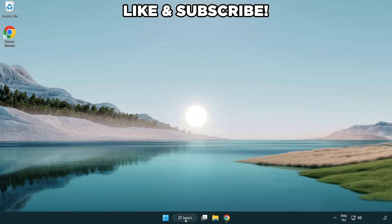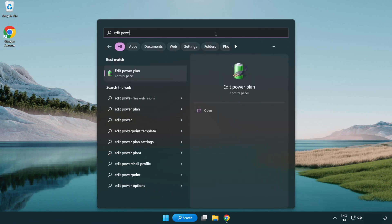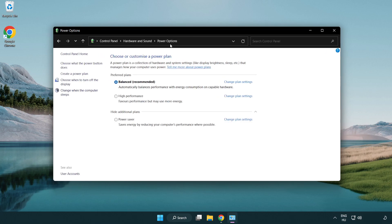First, click the search bar and type 'edit power plan'. Click edit power plan. Click power options and select high performance. Close the window.